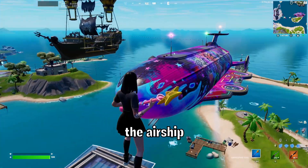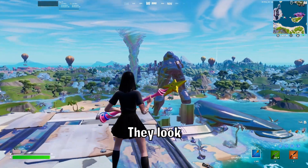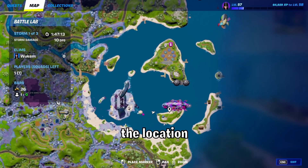Another big change is that the airship and pirate ship is close to the foundation. They look like they're ready for some kind of fight. This is the location.